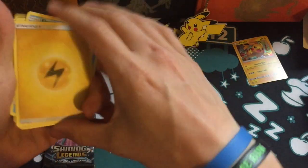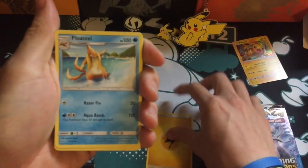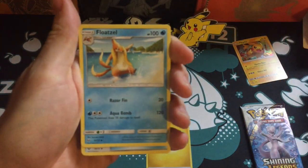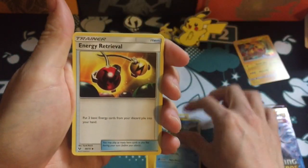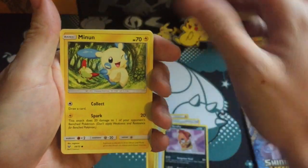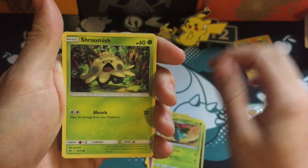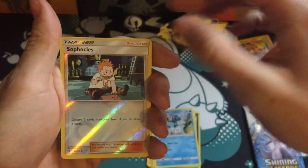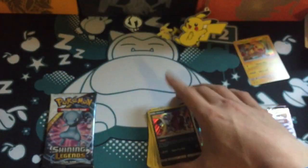Let's go ahead and see what we can pull. A Floatzel, which I believe is the only card I needed that wasn't a rare — so that's kind of cool. Excellent Energy Retrieval, Scrafty, Minun, Jynx, Ivysaur, Shroomish, Totodile. The reverse is a Sophocles and the rare is Hoopa, which I already have — but still a cool card with really nice artwork.